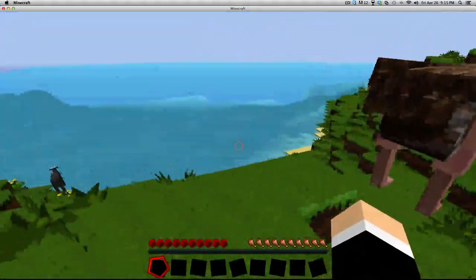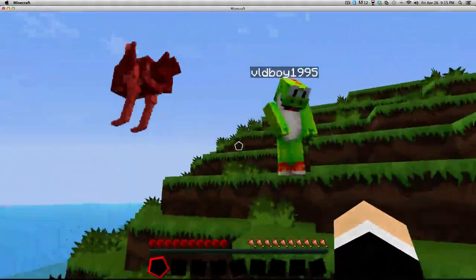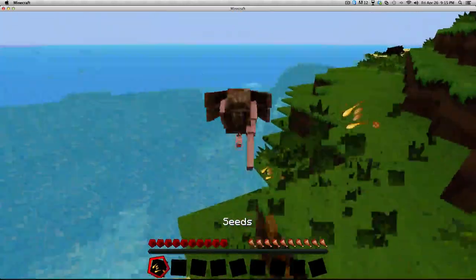We actually got a pretty good spawn over here. I'm gonna kill this ostrich — give it the hands! I'll help you. Do you know what, in real life an ostrich would mess you up. Yeah, well, not in here.